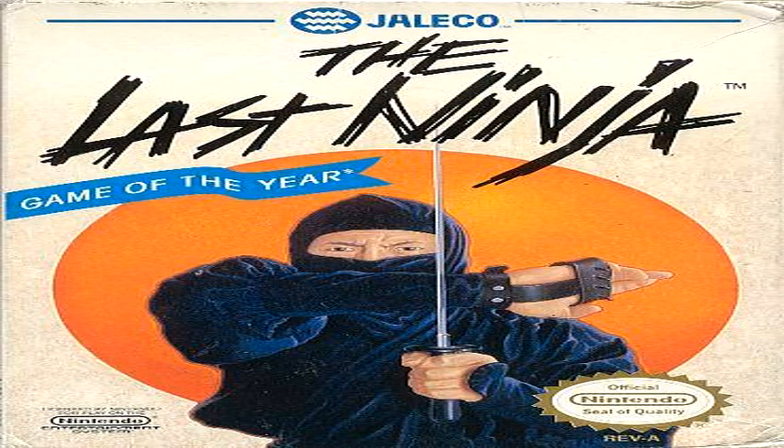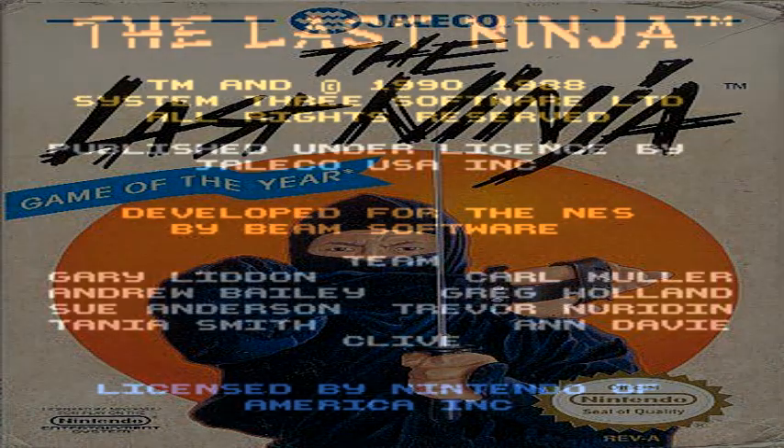In The Last Ninja, we take control of Armakuni, the sole survivor of a ninjutsu clan which was destroyed by an evil shogun known as Konotoke. Even though the evil shogun was destroyed at the end of Last Ninja 1, in this game we're actually going to destroy the spirit, or the ghost, of that evil shogun. So here we go with The Last Ninja for the NES.